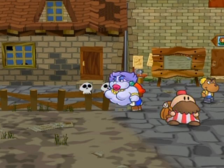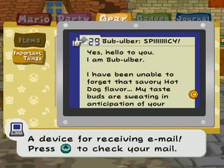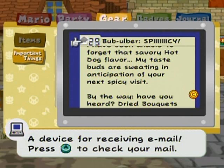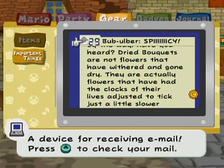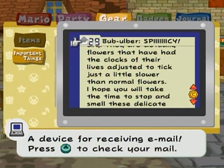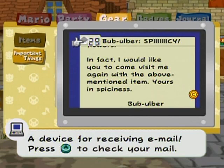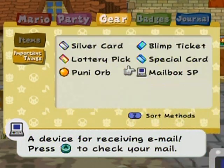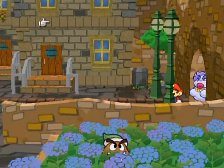After checking our email, let's see what we got. We know who this is - Spicy! 'Hello to you, I am Bob-ulber. I have been unable to forget that savory hot dog flavor. My taste buds are sweating in anticipation of your next spicy visit. By the way, have you heard - dried bouquets are not flowers that have withered and gone dry, they're actually flowers that have had the clocks of their lives adjusted to tick just a little slower than normal flowers. I hope you will take the time to stop and smell these delicate flowers. In fact I would like you to come visit me again with the above mentioned item. Yours in spiciness, Bob-ulber.' He's that flower guy back in Petalburg - the one that I gave the two hot dogs to in that one quest.